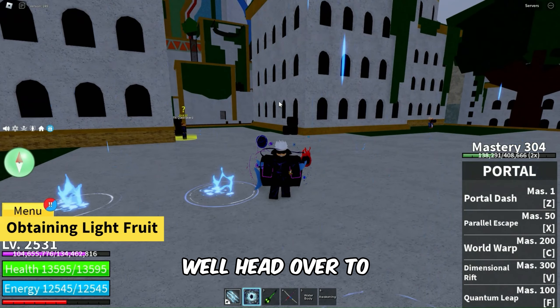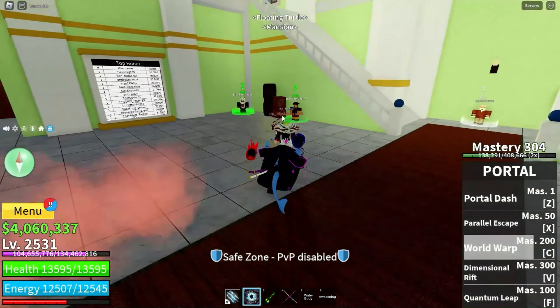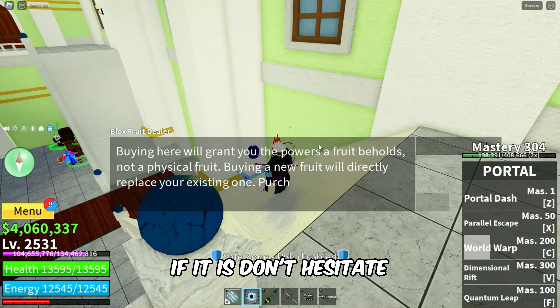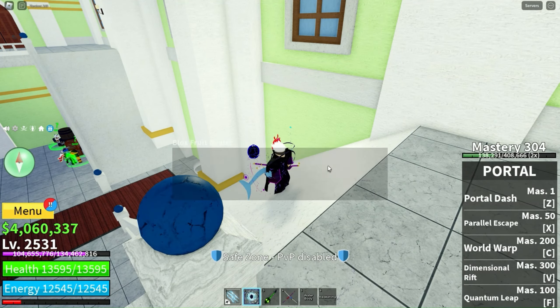Now, how do you get your hands on this fantastic light fruit? Head over to the Turtle Mansion and seek out the Blox Fruit dealer. Have a friendly chat with them and check if the light fruit is in stock. If it is, don't hesitate — purchase it for six hundred and fifty thousand dollars in-game money.